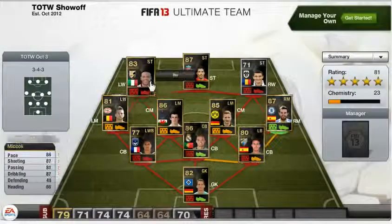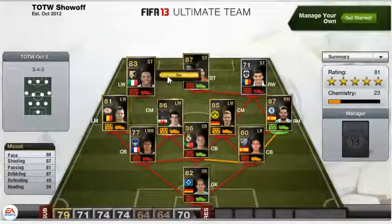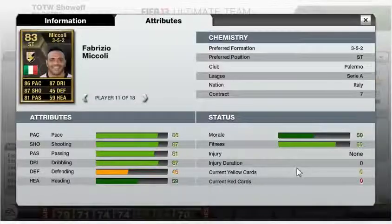At left wing we have Mikali — a very overpowered player in FIFA 12 and also in FIFA 13. Definitely a player to get if you can afford him. He plays for Palermo in the Serie A and is from Italy. His standout stats are 86 pace, 87 shooting, 81 passing and 87 dribbling.